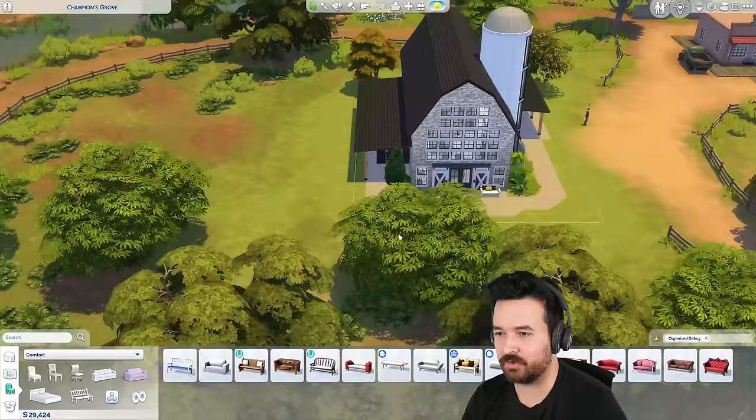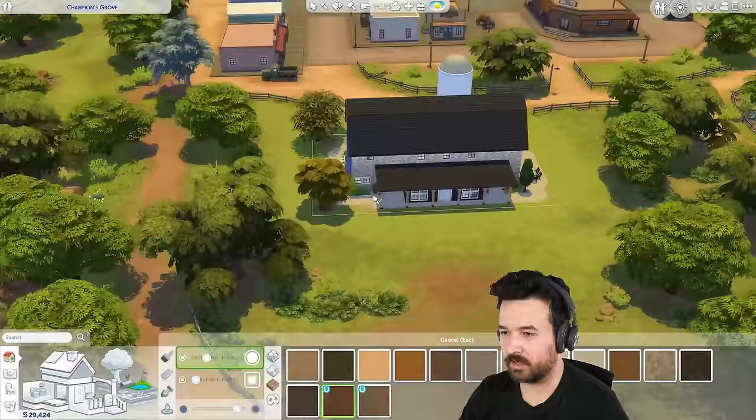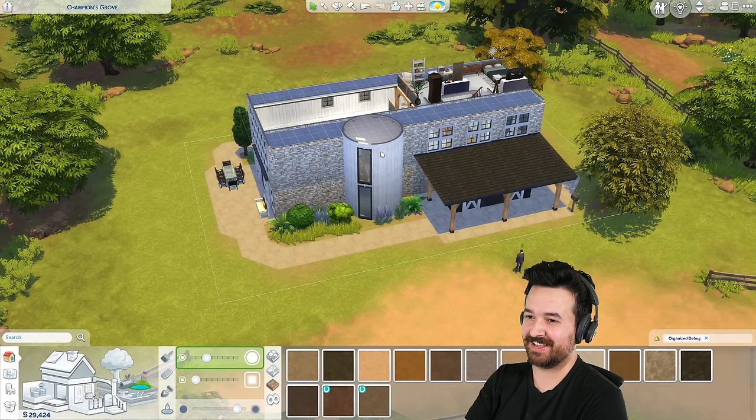Alright, this is looking good. The last thing is just a little smidge of terrain paint — I don't think it needs that much because most of the lot is built on. I could do some under the garden, around the edges of the pathways, a little bit under the trees, but they're right on the edge of the lot so I can't do too much. Just like that. Alright, I think we're done — let me hit save because I have not done that in a while.